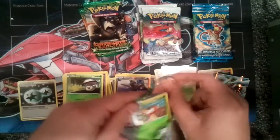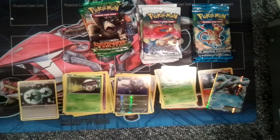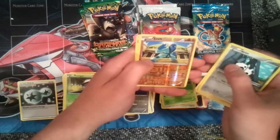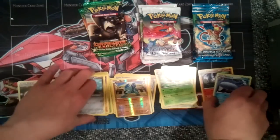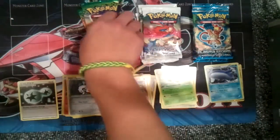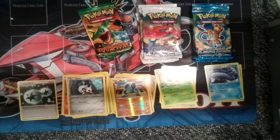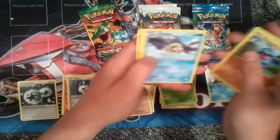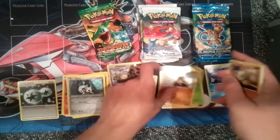Actually, I'm not even sure if I have a favorite set. I haven't opened too much Plasma Storm, and I've opened way too much Next Destinies so I wasn't too excited for that. A reverse for a Sawk and a holo-rare Wailord — looks pretty cool. A reverse for a Garbodor and a Rare Marowak. A reverse for a Mareep and a Rare Honchkrow.